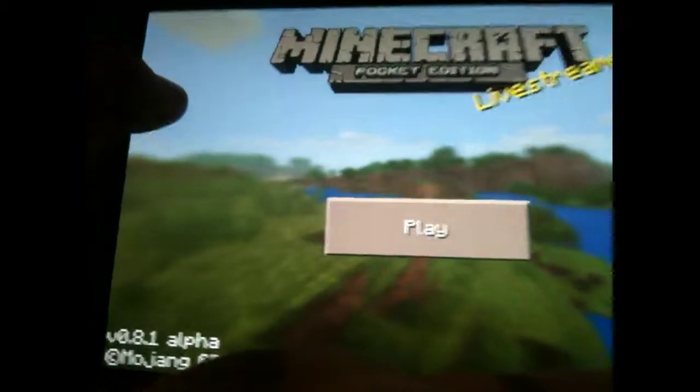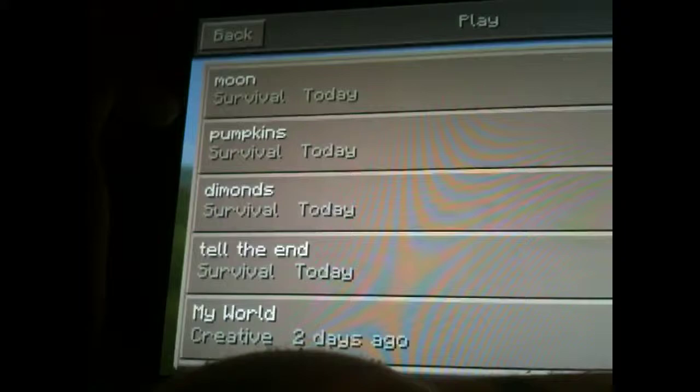Hey guys, we are going to play on Moon. I'm sure you're all wondering what the heck is Moon — it's a world and the seed is 'Pops', sometimes with a capital P. I think I just cracked my pants — look at what's on it. Yeah, that's right: freaking lava and a cobblestone generator.